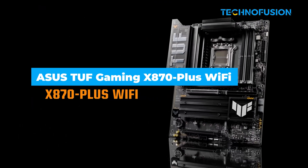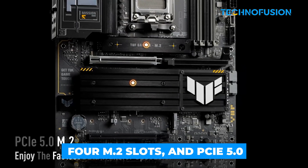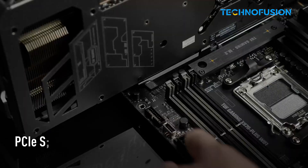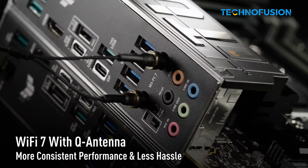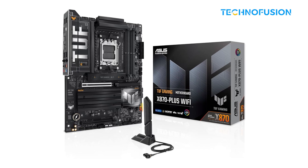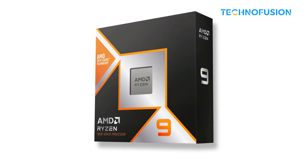TUF has always been about durability first, and this one's no different. With a 14+2+2 VRM, 4 M.2 slots, and PCIe 5.0 GPU support, it gives your Ryzen 9950X3D everything it needs without tacking on extra cost. The military-grade components, subtle RGB, and tough blacked-out design appeal to no-nonsense builders. You won't find fancy extras like 10 Gigabit Ethernet or Gen 5 M.2s here, but you do get Wi-Fi 7 and rock-solid stability. For gaming-focused builds that want premium power without premium pricing, this board hits the mark.